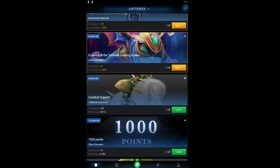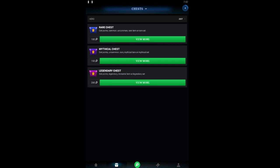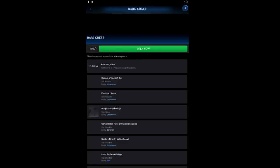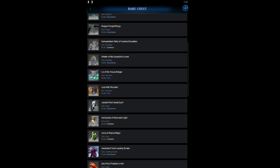The next way to get items is by opening chests. There are three chest types: Rare, Mythical, and Legendary. In the Rare chest you get a bunch of points, sets, items, and many more things. Let's open the Rare chest.